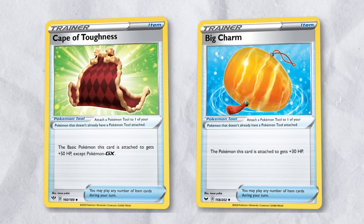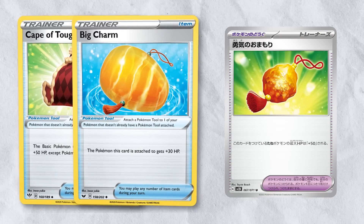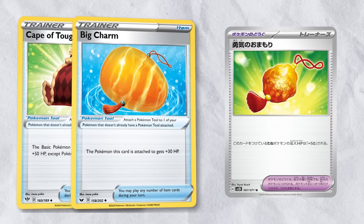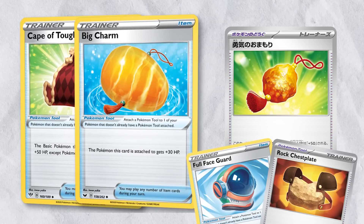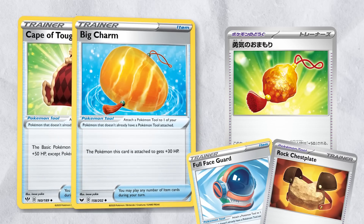Big Charm and Cape of Toughness are both rotating. Charm of Courage is similar to Cape of Toughness and will be released later this year, but until then it looks like we'll have to use cards that reduce damage, like Full Face Guard and Rock Chest Plate, if we want to replicate the extra HP these rotating tool cards provided.